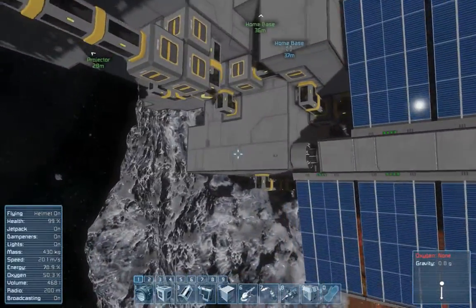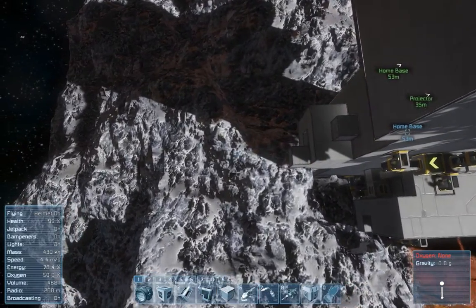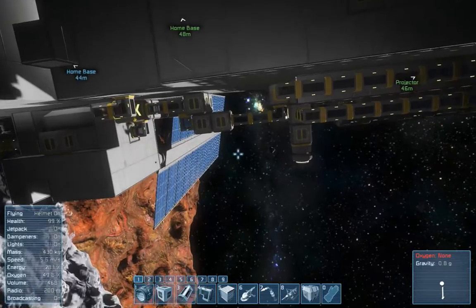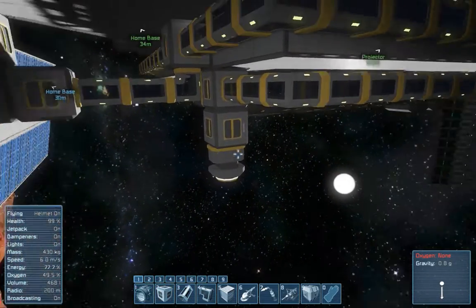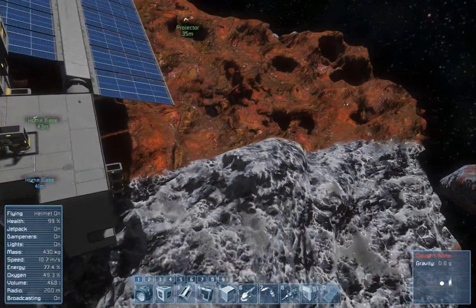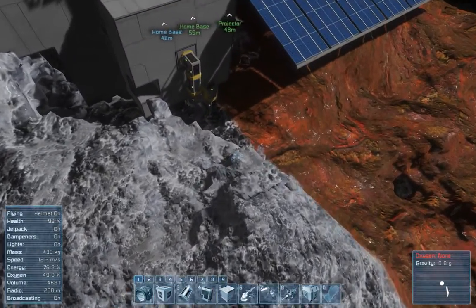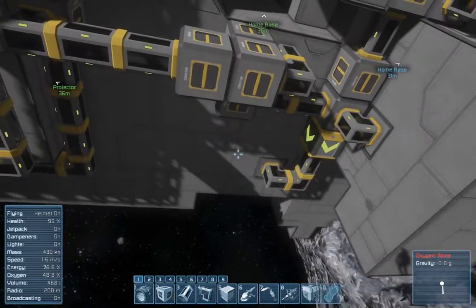Inside this asteroid there's a ship parked in there — it's a mining ship, and it has a 5 or 6X ore detector. Also, there's a grinding ship and a welding ship somewhere — I want to say straight back that way, in that general vicinity.